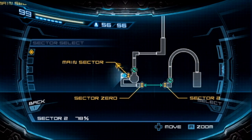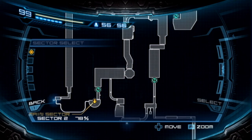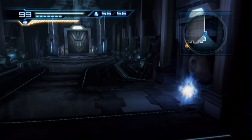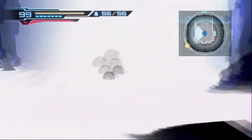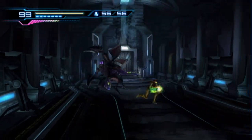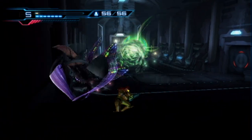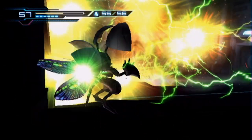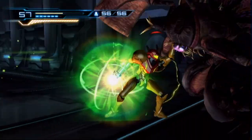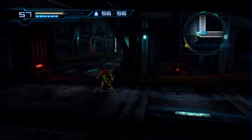We've wound up in Sector 2, the Cryosphere, with plenty of blinking blue dots to take care of - those are collectibles. Other M just straight up tells us exactly where they are, not a vague hint like 'they might be in this area.' No other Metroid has done this. Dread marked collectibles on the map too, to a certain degree - you'd see a dark area on the map indicating where they were.